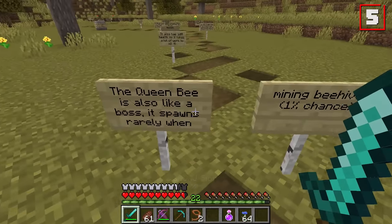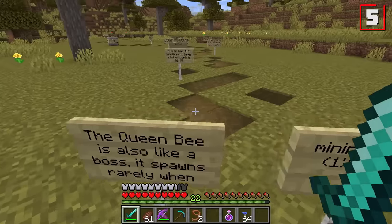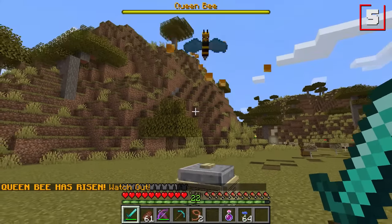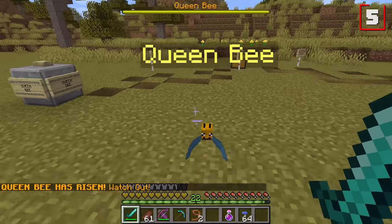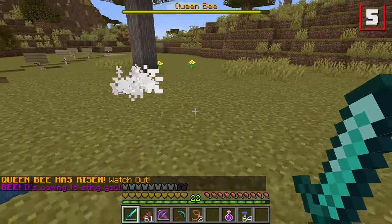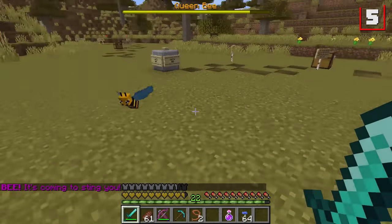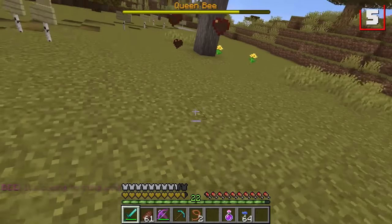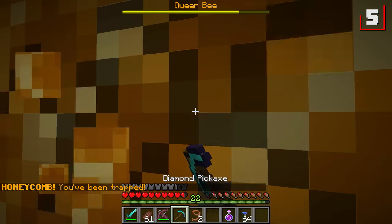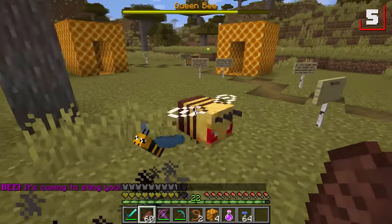Number five is the Queen Bee. That's right — Queen Bee is also like a boss, which has a 1% chance of spawning in when you mine a beehive. It also has 100 health. The Queen Bee has a whole mess of features. Every single time you attack the Queen Bee, it will teleport behind you. The Queen Bee can also spawn in worker bees that have a one-hit kill — namely, you can one-hit kill them, or the moment these bees sting you, they will die instantly as well. Plus, the Queen Bee can trap you in honeycomb blocks, on top of being able to sting you infinitely.